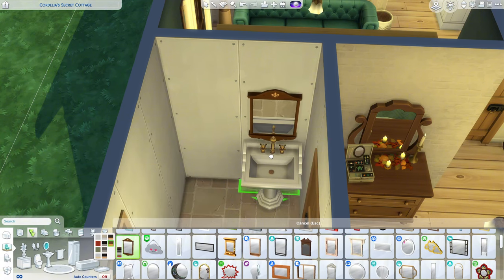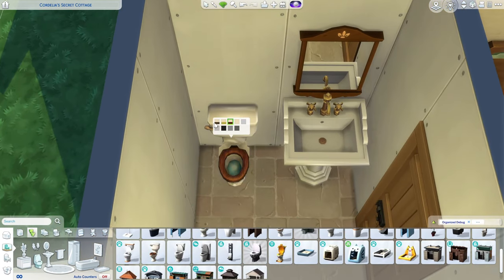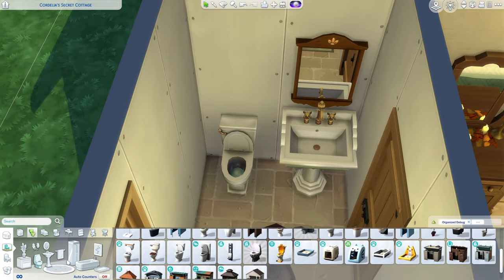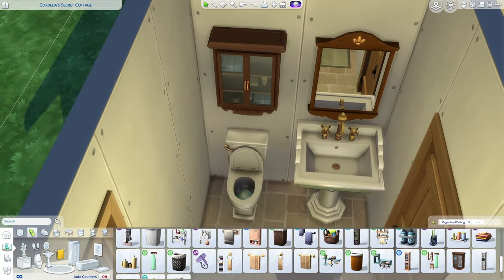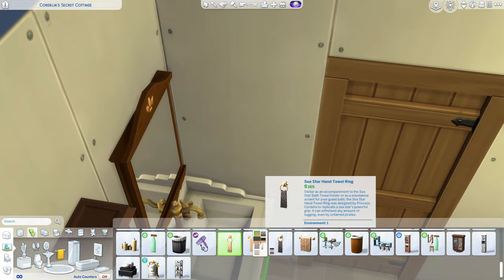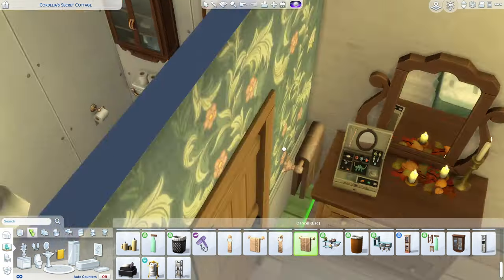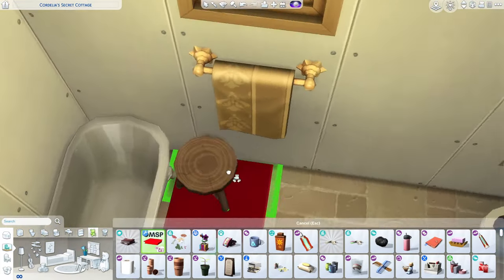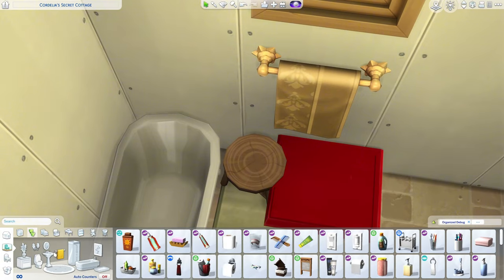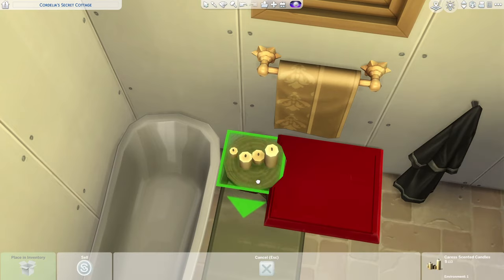I wouldn't be able to build something on a 100-by-100 lot, but it would be nice to make your own lot sizes. For micro homes, even a 20-by-15 lot is too big. Also, I wish we could build right at the edge of the lot - I just want to put a fence at the very edge without that one open grid tile. If they could update that it would be amazing.